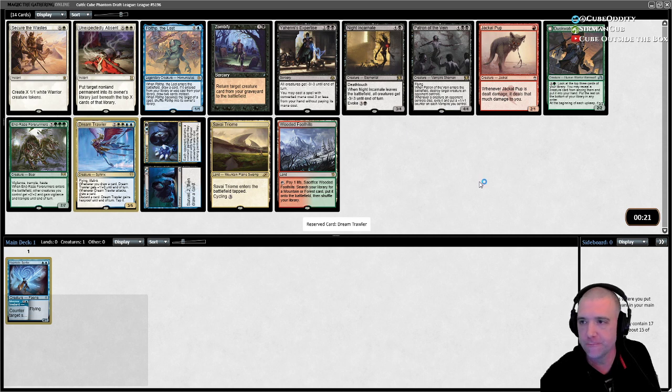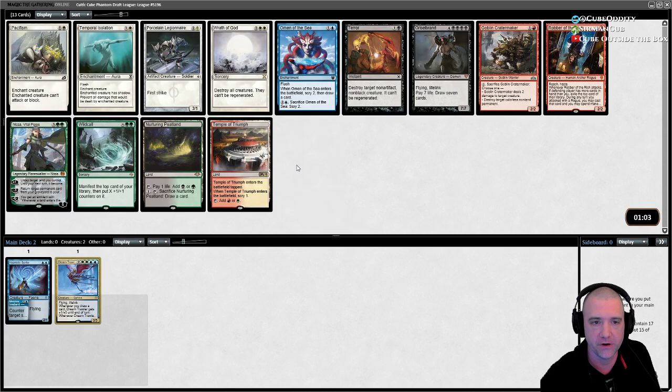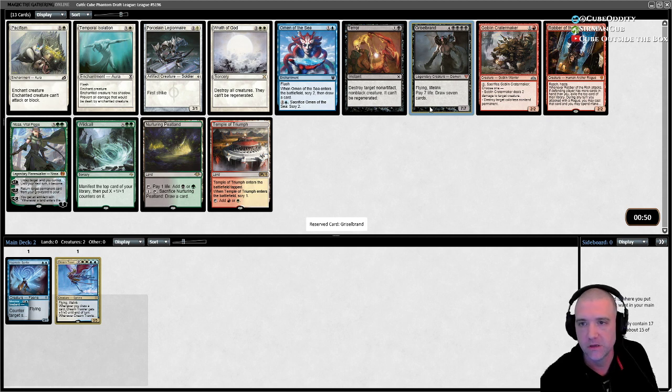Trawler is also a cheeky reanimate target, so if we find other reanimate options or cheat options we can still use it even without white-blue. Griselbrand is also an excellent reanimate target. I would not mind getting into an Esper reanimate — we'll need to find more ways to get him out.